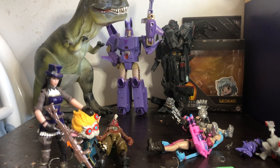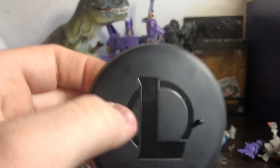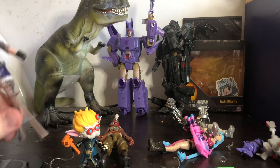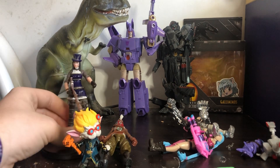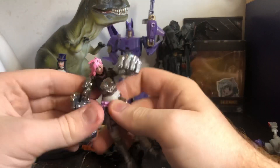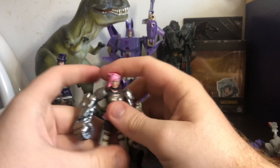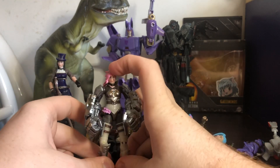Let's get one of the bases out so we can see everyone on display. Here's one of the bases — it says 'L' for League. I'm not gonna grab all the others out because they're just the same. Let's put her on it and see how well they look. And this is the characters on the base. All these figures are really good, and I definitely butchered the names very well.